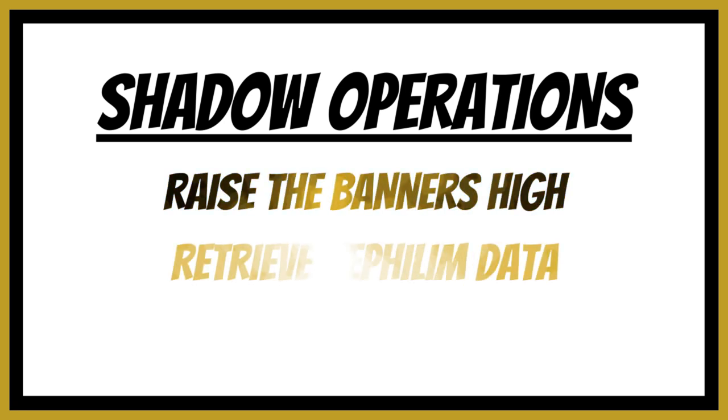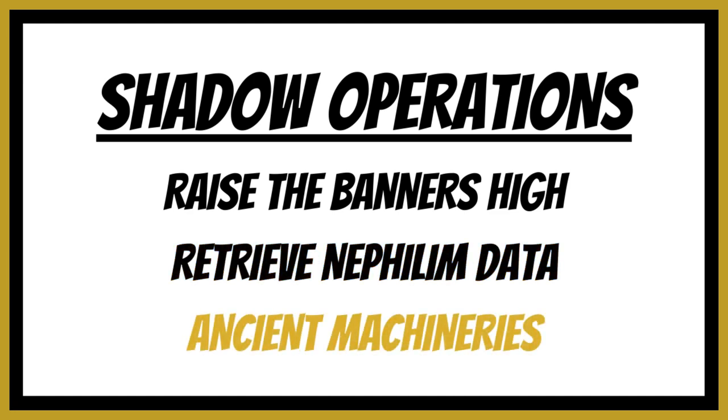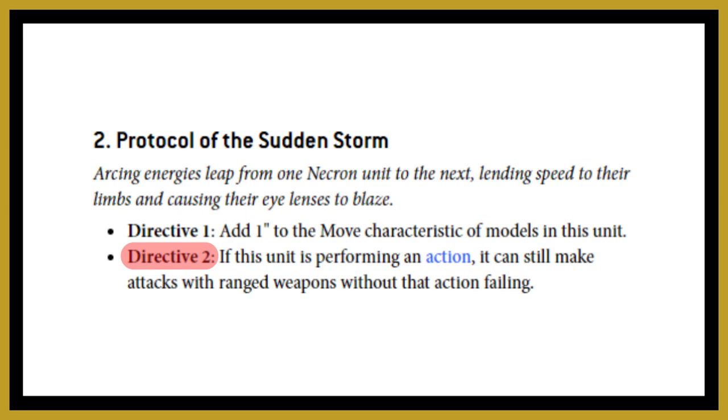On to the last chapter: Shadow Operations. It's been whittled down to three options — Raise the Banners High, Retrieve Nephilim Data, and Ancient Machineries. Before getting into all three, make sure you're aware of the Protocol of Sudden Storm directive two: if a unit is performing an action it can still make ranged attacks without the action failing. If you plan on taking any of these secondary objectives, I'd highly recommend using Protocol of Sudden Storm as your permanent protocol throughout the entire game.